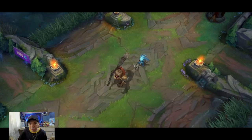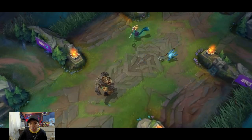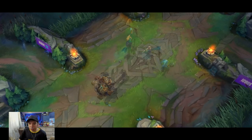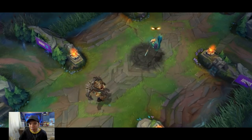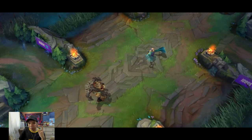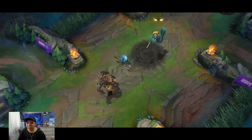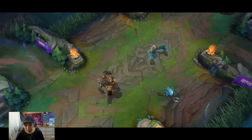So the CC bot champion is here. The first champion in Wild Rift with 4 crowd controls in his kit: first skill hook, passive for the snare, third skill for the slow, and ultimate for the knockup. So 4 crowd controls — OP.